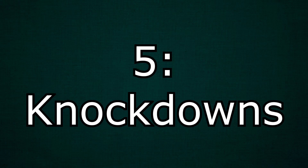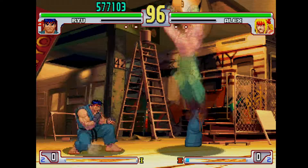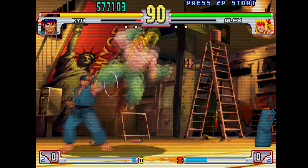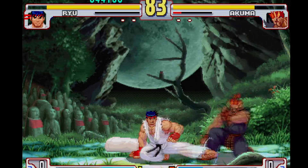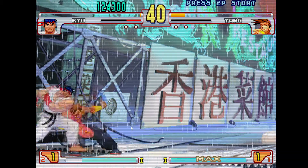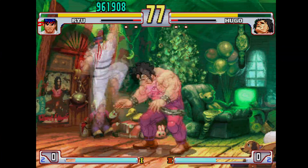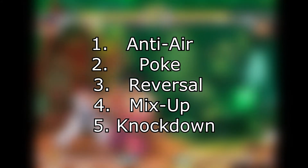Number five: knockdowns. Last but not least are your knockdowns. These put your opponent on the ground — and not like a grab or a suplex. When you're on the ground, the only thing you can do is get back up. So knockdown moves remove your opponent's options, letting you focus solely on your offense for a second. You don't have to worry about them moving around — they're just gonna stand up and have to worry about what you're gonna do. Some characters might not even have all these moves; they'll sacrifice some tools in favor of other abilities.